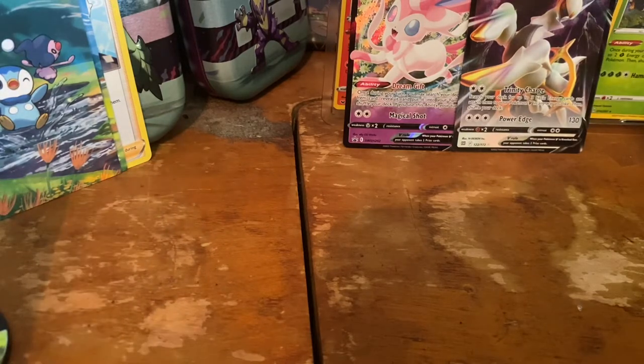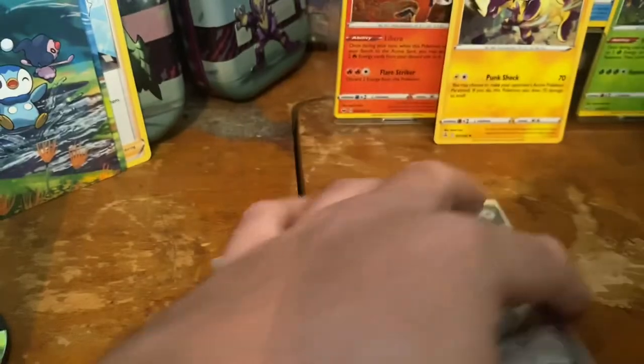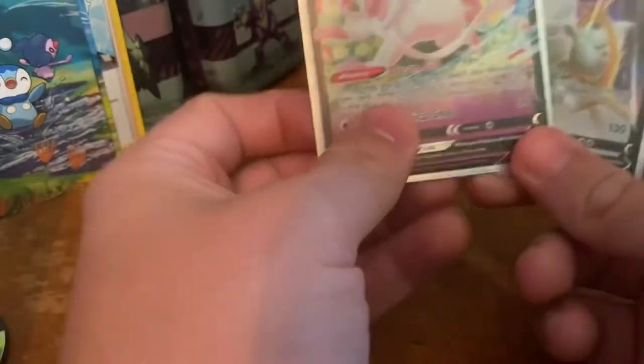You love to see it — a Holo Rare! So we did manage to pull a V out of Brilliant Stars, an Arceus V. That is pretty awesome. We're still on the hunt for Charizard V-Star, the alternate art Charizard. But we still got time — trying to get back our two hits for today, even though Sylveon was a Black Star promo.